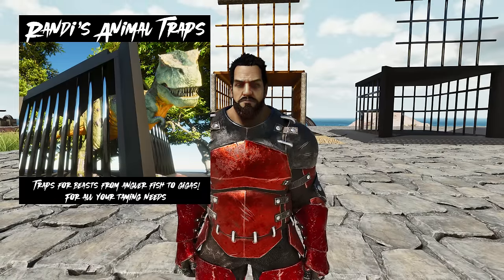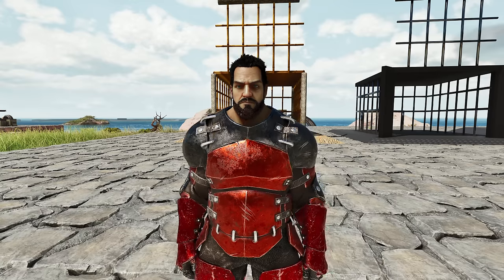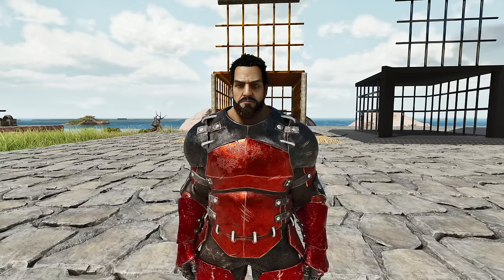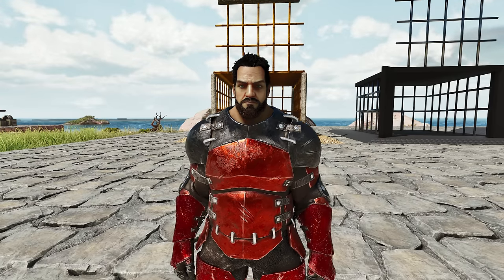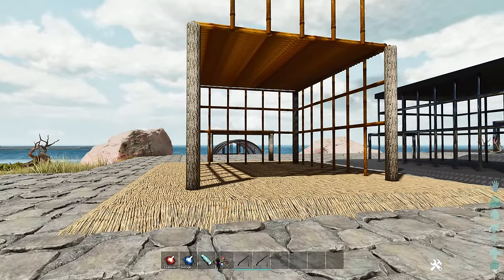The first mod today is Randy's Traps by Randy Beers. This mod is cross-platform, so you guys can enjoy it on PC or console. It's really well-done pre-made structures that act as traps, and the traps can be set up to be automatic, so they work really, really well. Tested it out a little bit with a raptor and a rex and a couple other things. He's got a couple other mods on the store too, including an emporium that I want to check out later on.